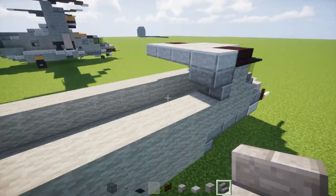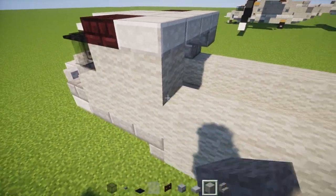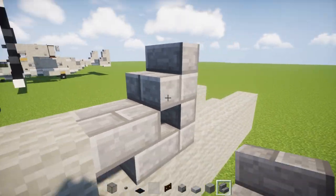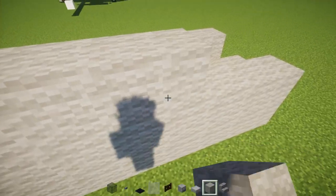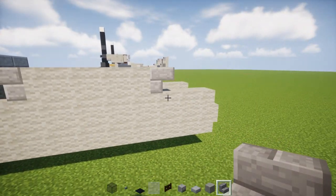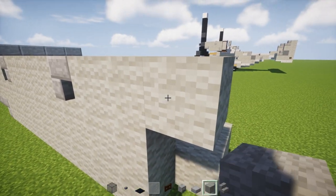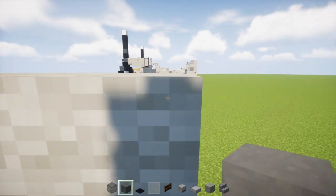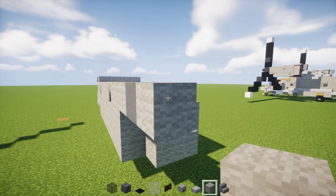The other side is going to be a little different. Add three light gray wool blocks and a stone brick stairs facing the front. Then four light gray wool blocks, stone brick stairs facing the back upside down, then three more light gray wool blocks. Add a stair block and then two more light gray wool blocks.